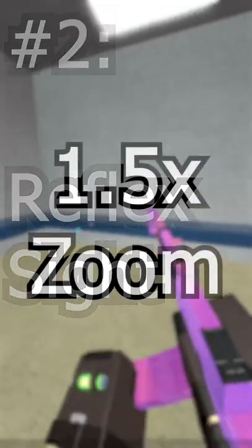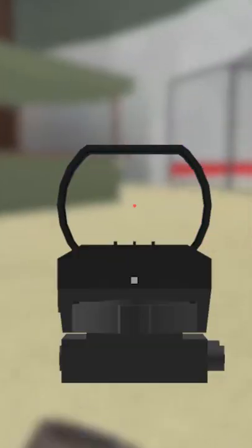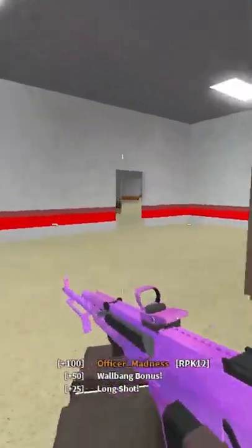Number 2: Reflex Sight. With a low optical zoom of 1.5 times, the recoil will be less visible. If you want a decent sight that isn't too zoomed out, like the DCL, but you want one that isn't too zoomed in, like the Coyote Sight, then this sight might be a happy medium for you.